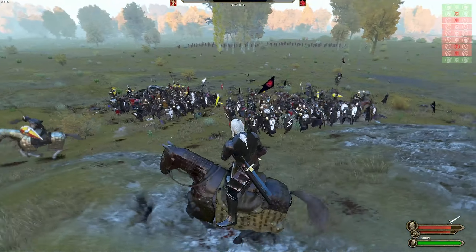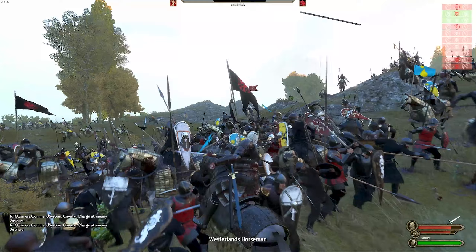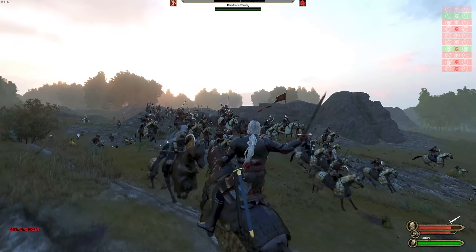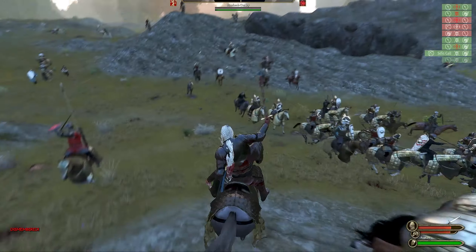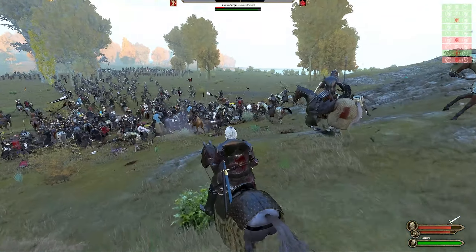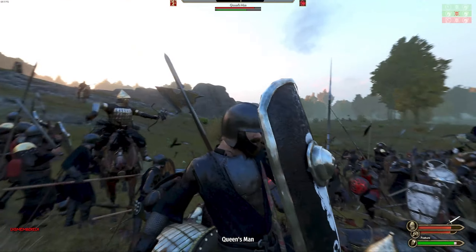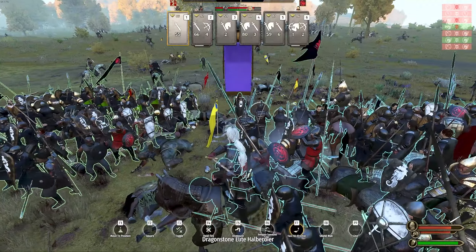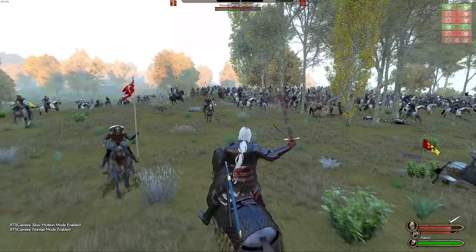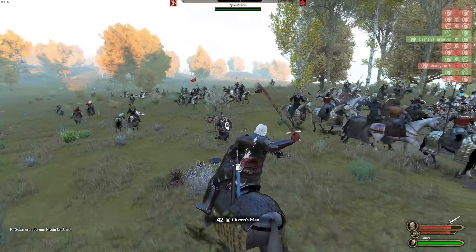I've brought my infantry blocks together to create a denser formation, and I'm sending my cavalry to deal with their archers. We just have to hope we can survive these cavalry charges. It might be better to form a shield wall or combine my cavalry to get in the way as much as possible - this is a close battle as expected. All my cavalry will go after their archers and then I just have to hope we can block them off. I killed a lord right there which is going to help us morale-wise. Definitely a close battle for sure.